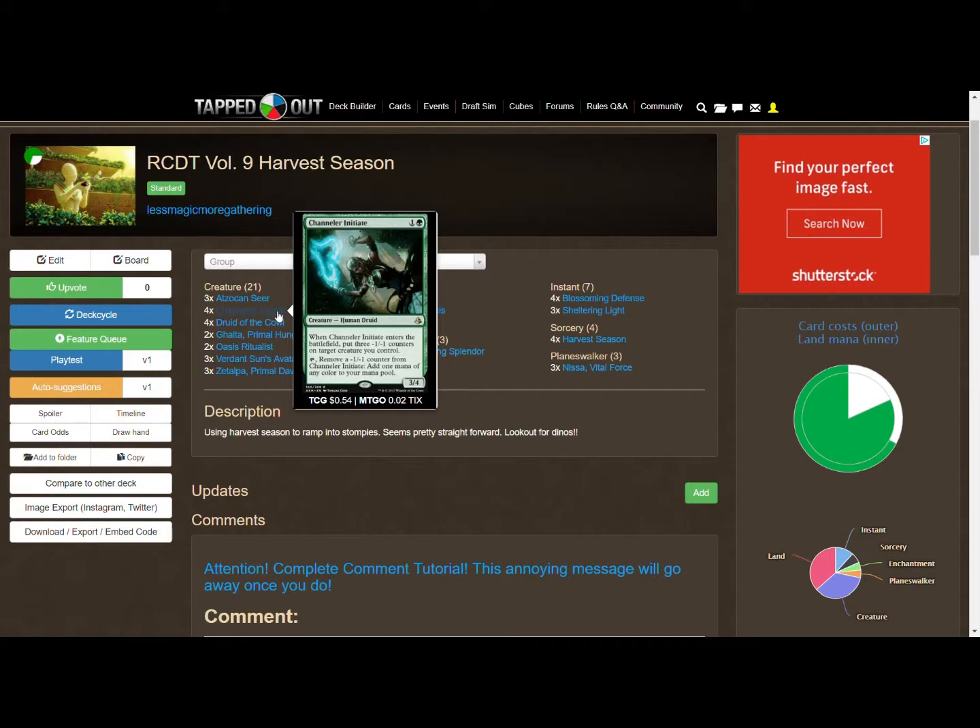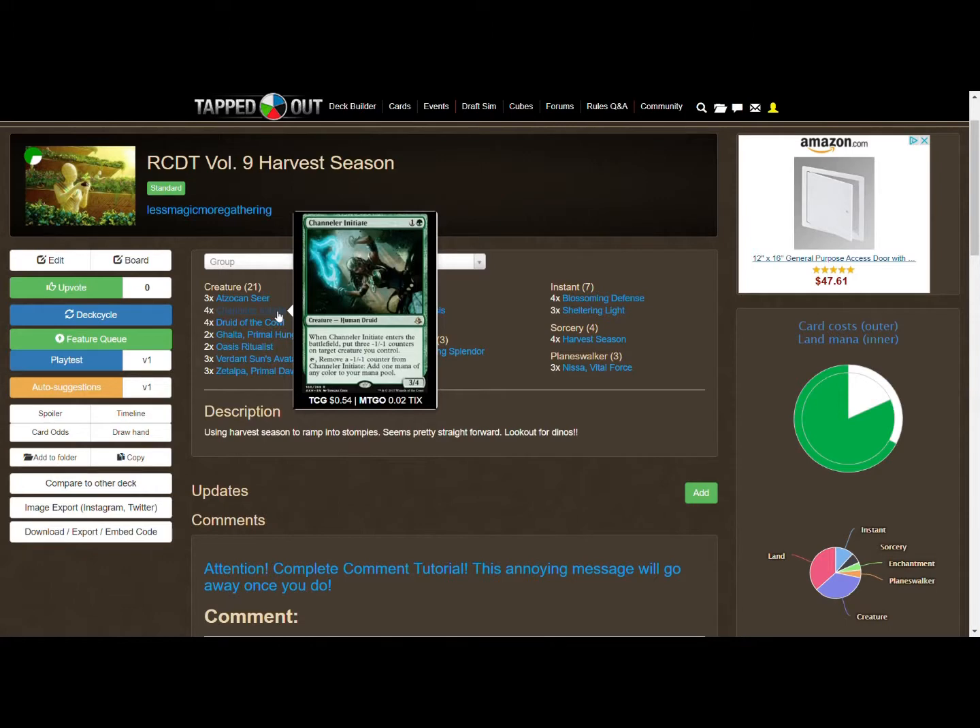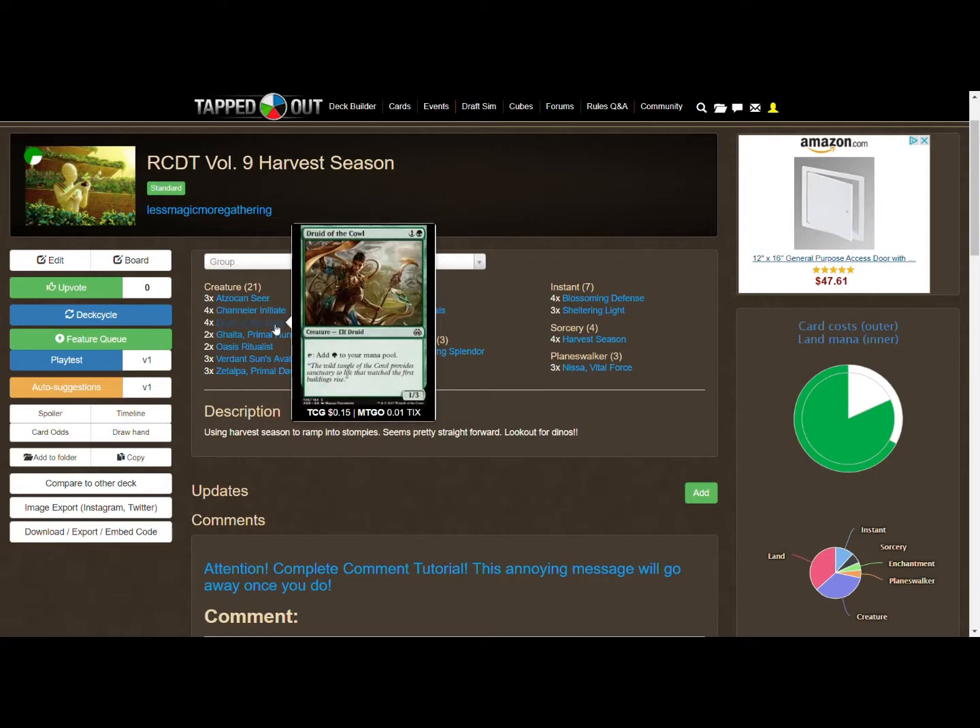Let's look at these two first. Channeler Initiate — we've got four copies. It comes in with three minus-one counters, and you remove one of those and tap it to add one mana of any color. Druid of the Cowl is another two-drop mana dork: tap it to add a green mana. It's a 1/3, pretty simple if you've played Magic for a while.